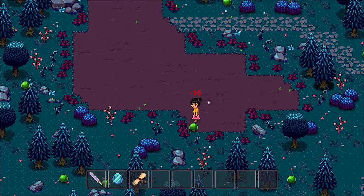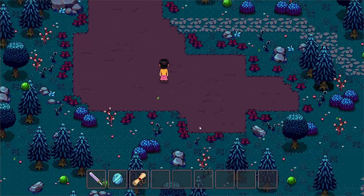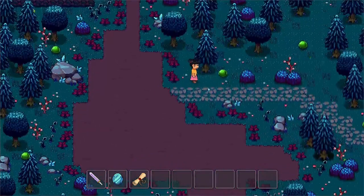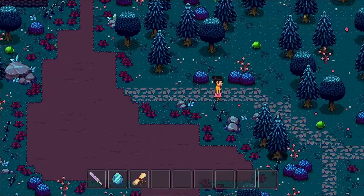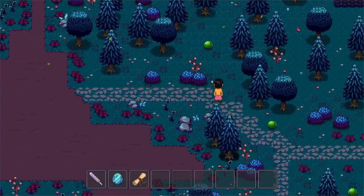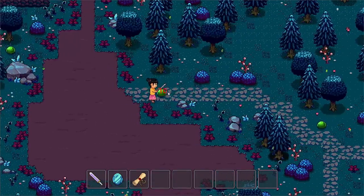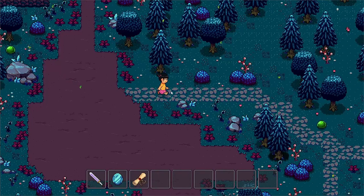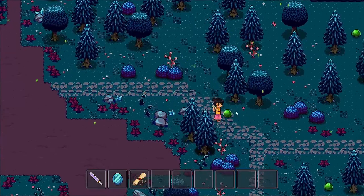Don't worry, the player has lots of health. Let's kill the slime. The sword animation is not yet what we wanted, and some of the collisions are still wonky, but the attack state works for both the player and the enemies.